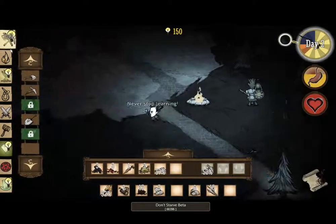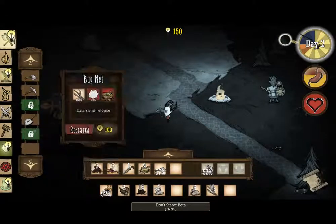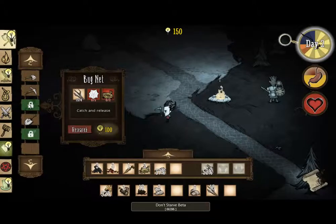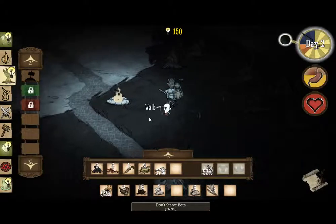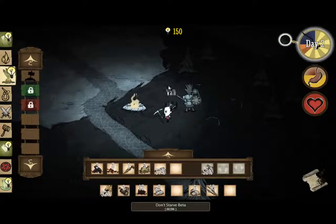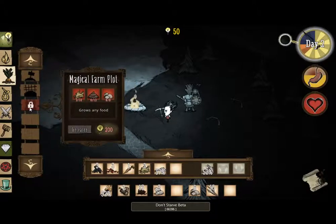Right, 150 so far. We can research a razor, which we don't need until like day seven because there's no point shaving now. The fireflies are pretty useless at the minute — you literally catch them and then you can place them down to make it glow through the day, which makes it look a bit prettier.